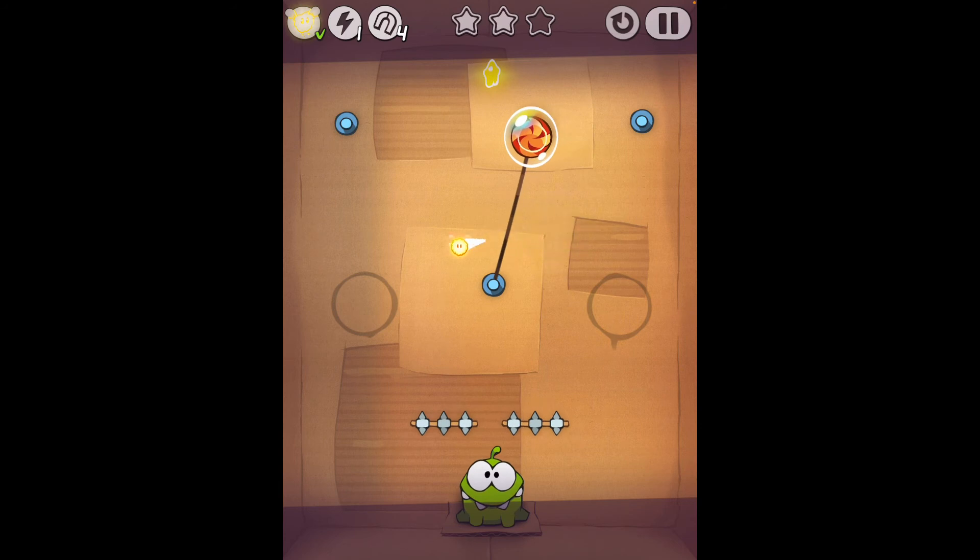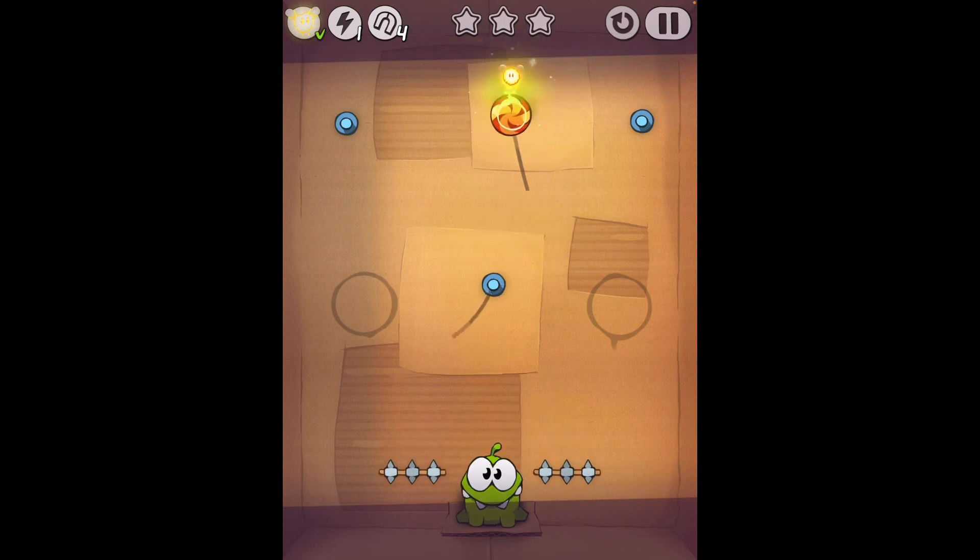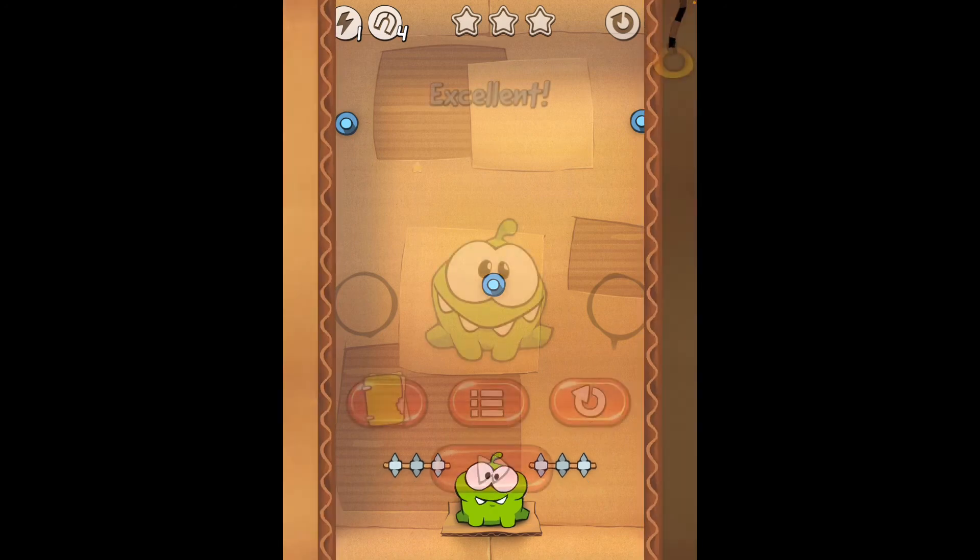When you use a hint on a level, you can use it as much as you want — it's free after you use it on one level.